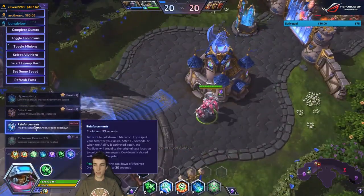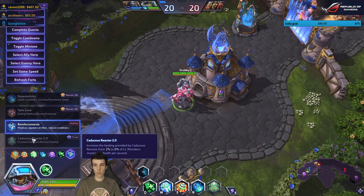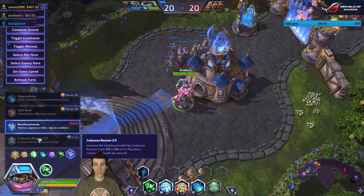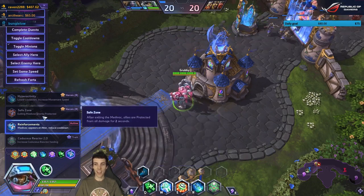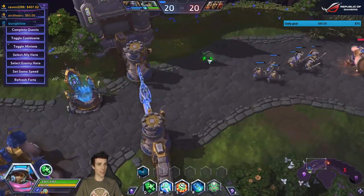Another level 20 upgrade increases the healing provided by Caduceus Reactor from two to six percent — that makes sense now that there's a 1.0 version and a 2.0. Finally, after exiting the Medivac allies are protected from all damage for two seconds.